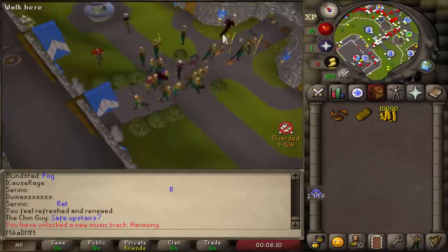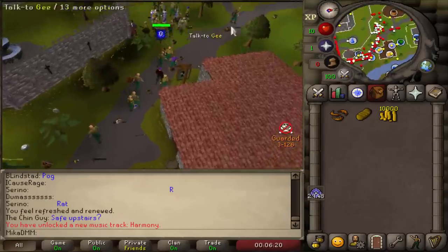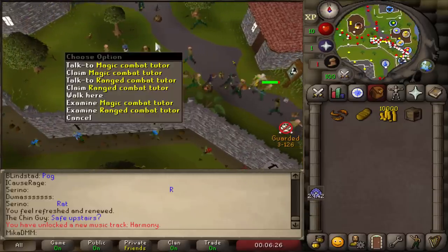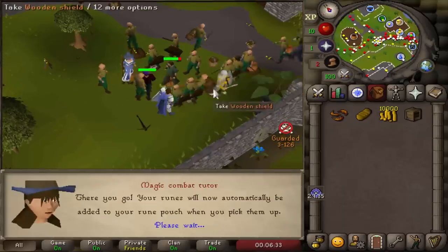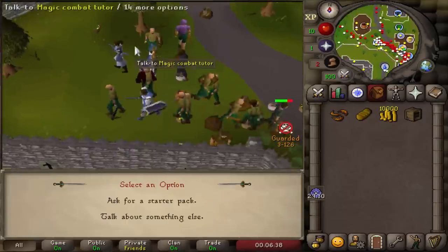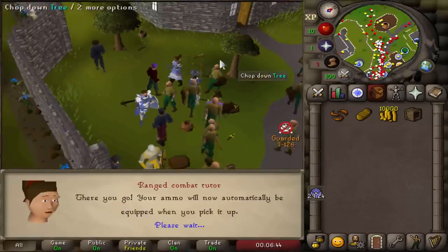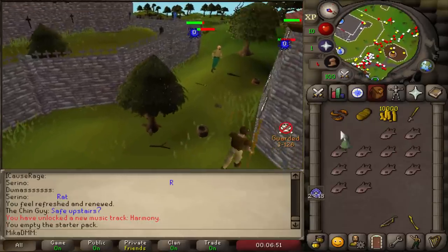Teleport home. Now that we have 10,000 gold, we quickly go ahead and get ourselves a starter pack, but we're gonna do some extra steps as well. We talk to the combat training instructor, ask for a starter pack, and then we talk to the magic guy — toggle auto equip, automatically send to rune pouch. And then if we talk to the ranger, we do the same thing: ask something else, toggle equip, and then automatically equip it. Perfect. We have some extra food — that's what we need.